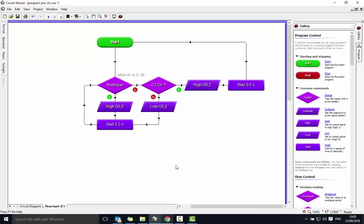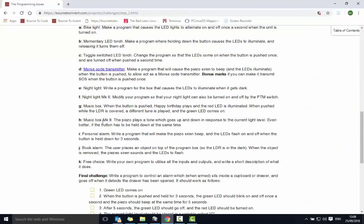The next challenge is to make a music box: when the button is pushed, happy birthday plays and the red light will illuminate. When the button is pushed while the LDR is covered, a different tune is played and the green LED will come on. So we're going to need a couple of decisions here.